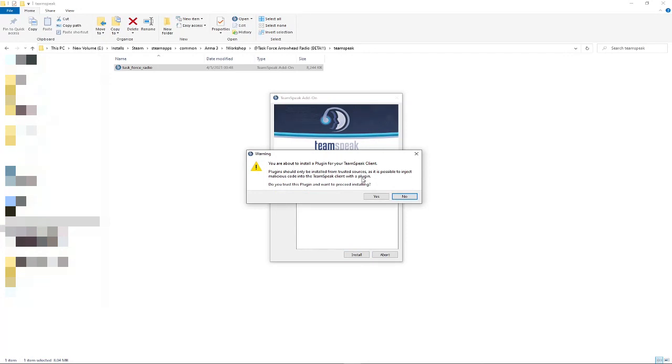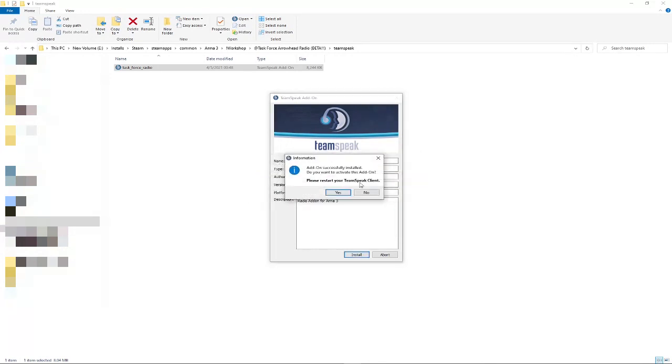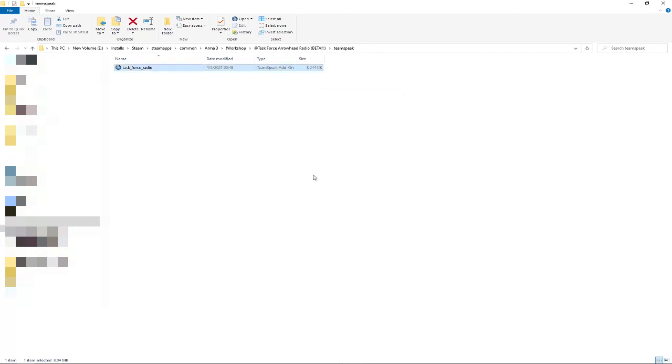It's going to warn you that you're about to install a plugin, and TeamSpeak is just going to tell you that you're installing a plugin and to be careful — but we trust it. The add-on is installed and it will ask you to activate it.